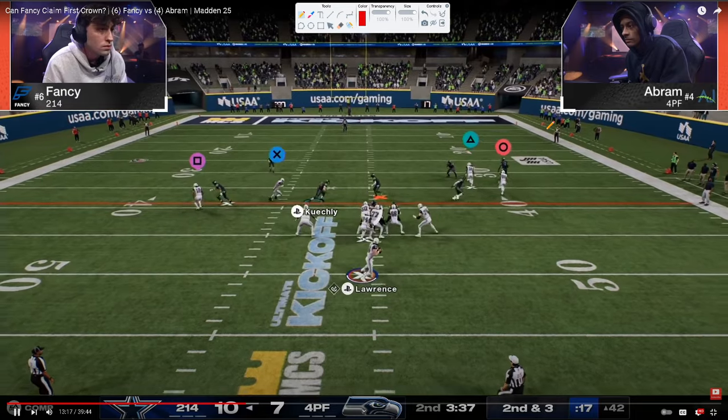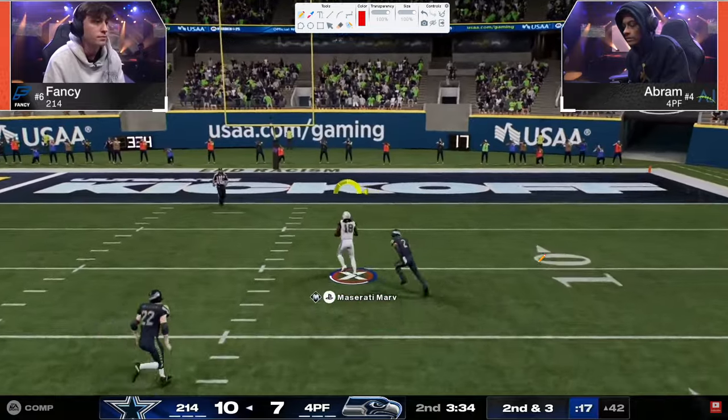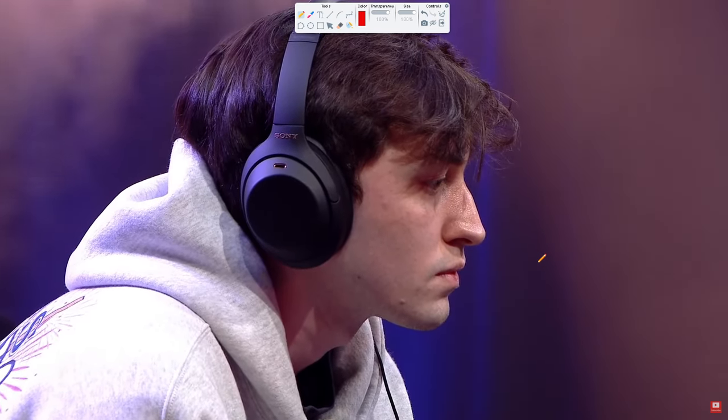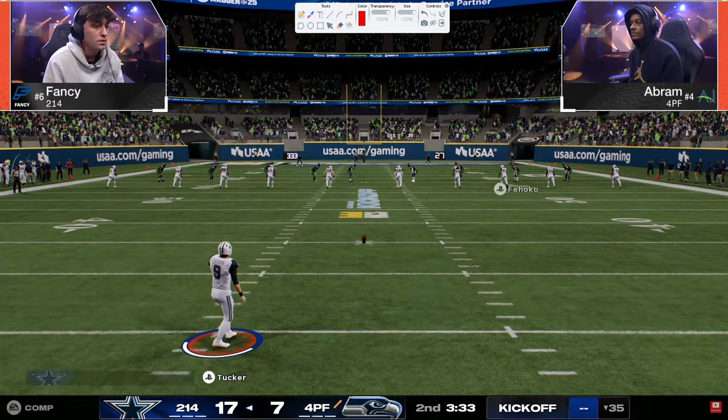There's the weakness of double mug: the blitz gets blocked up and look how open this area of the field is — incredibly hard to defend. These yellows are shaded down to stop underneath drag routes, but the problem is you're not aligned properly in double mug to consistently defend seam streaks in zone coverage. In man you can defend seam streaks, but too much man coverage and you get killed by crossers underneath. Big touchdown for Fancy.